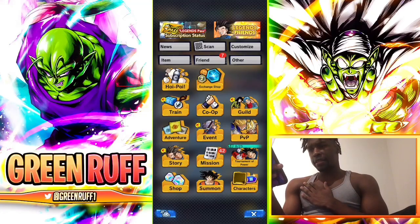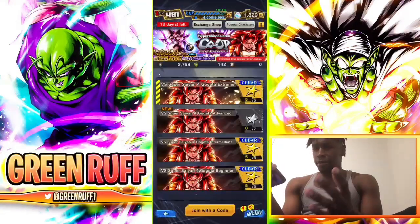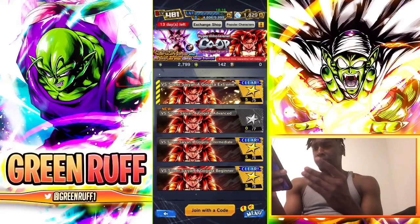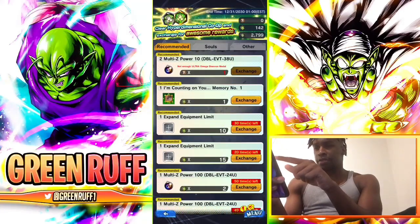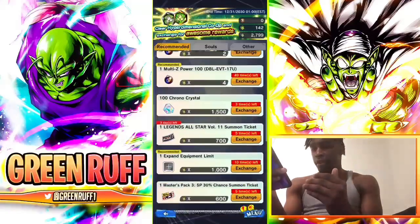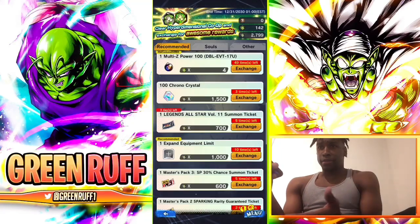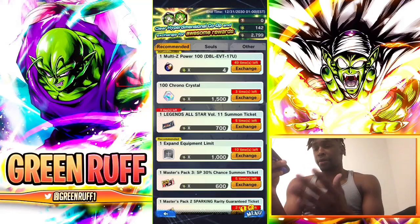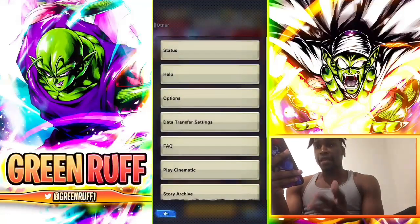Another way to get CC is to do co-op. It's not going to give you the most CC, but if you do the easier beginner or intermediate co-op battles you can gain co-op metals. You can then exchange those co-op metals for CC — it's only 300 but hey, it's 300 CC you didn't have before.